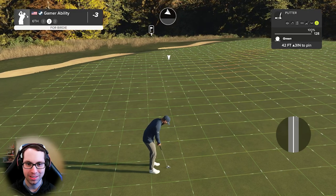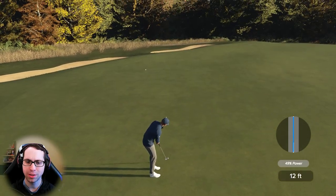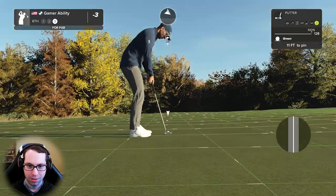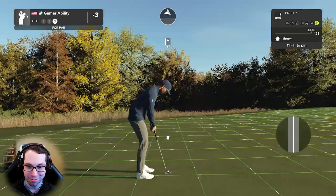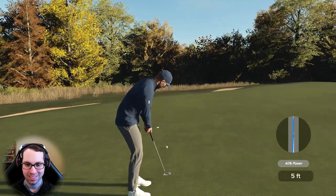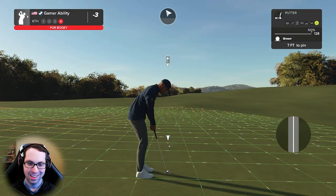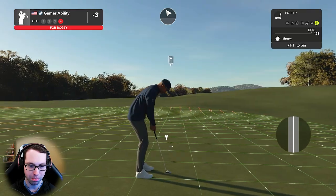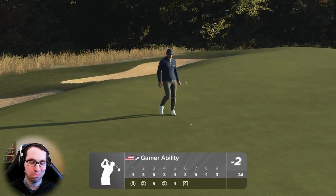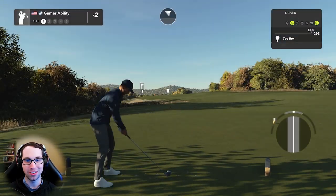42 feet uphill 3 — I short-swung that one. That's unfortunate. 11 feet steady right to left, a lot of movement on this short putt. Crushed it. Seven footer — I always struggle on Ben's greens every single round on Ben's courses. We'll take a bogey — probably won't be the last, but 2 over through 6 is a really good start. Three shot dedications left.